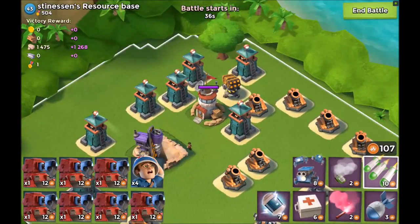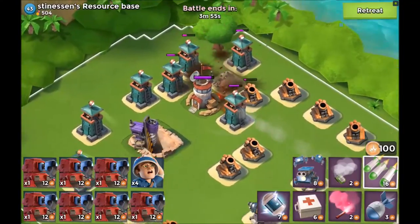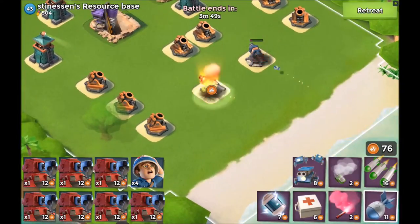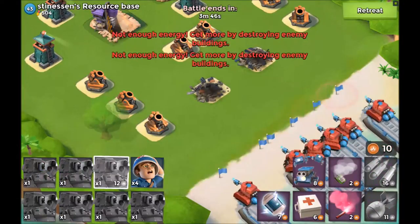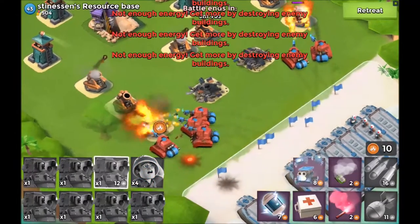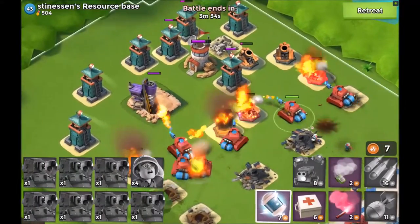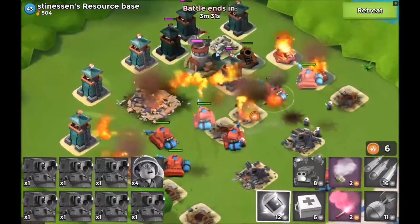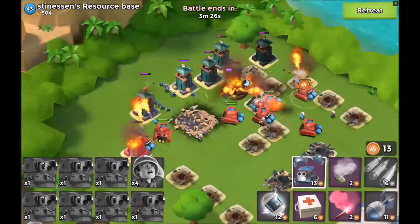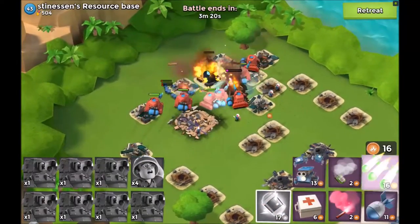Let's take down this little cluster, and maybe these two things. As soon as we can drop the next scorcher, freeze a bunch of this stuff, distract over here. God, using scorchers is fun, especially when they're maxed out like this — I don't even have them boosted.